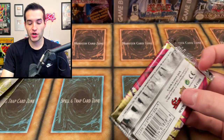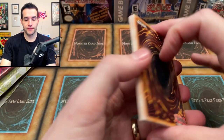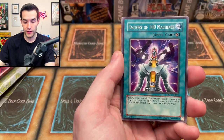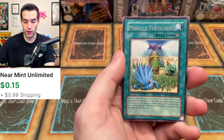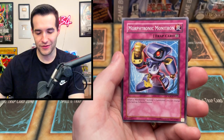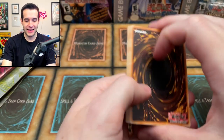We've opened 75% of the packs and have two super rares. Sometimes the cookie crumbles and it does not crumble well — it crumbles right down the drain. Psychic Jumper, Factory of 100 Machines, Wall of Ivy, Everliving Underworld Cannon, Healing Wave Generator, Revival Gift, Iron Chain Coil, Miracle Fertilizer — this has to be something, right? It's just a trap. We're trying here. How are there no foils in this entire opening?